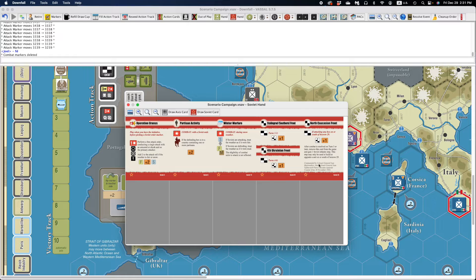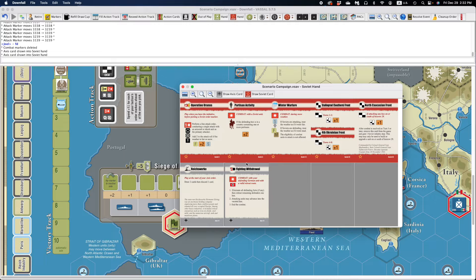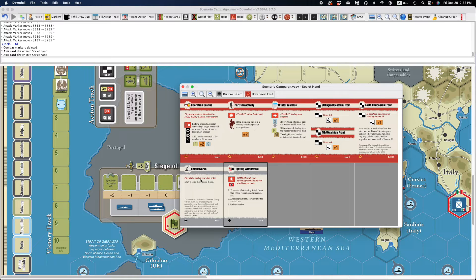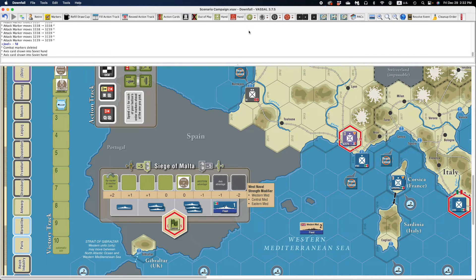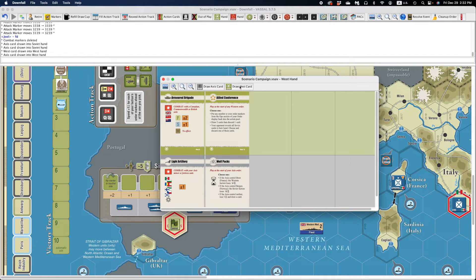When you go into your hand, the cards should be in the hand properly. If you're starting up a scenario, some of them will have you draw out a number of random cards from the deck. The draw card buttons in your hand window will do that for you. So if I want to draw a couple of OKW cards, I open up the Soviet hand window, click on the draw access card, and it'll pull a couple of cards out of the deck. You can drag them away to separate the stack, since they're stacked one on top of another in the leftmost slot, and reposition them as you desire.